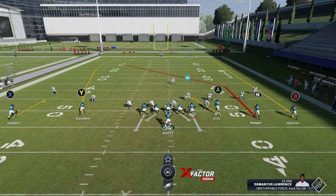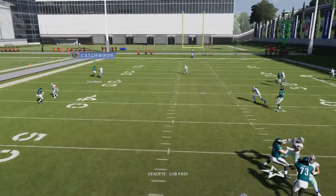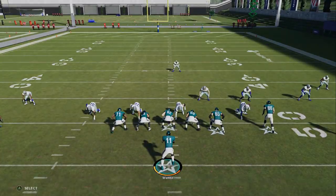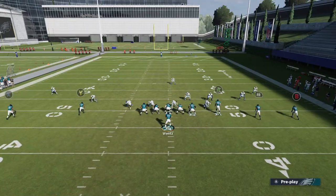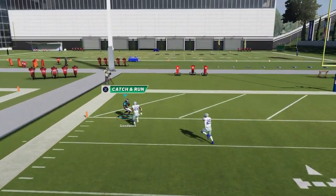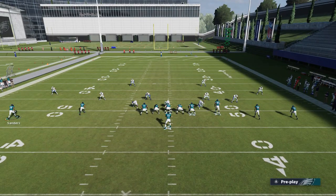The only thing it wouldn't really have success against man-coverage-wise is cover 2, because there's going to be a safety waiting over the top. But an all-out man blitz or a cover 1 — the route is just designed really well. It's one of the best routes in the game and one of the glitchiest ways to use it. For the naysayers, I do have this set on All-Madden competitive. The second you try it you're going to realize how easy it is. This is a super easy play that everybody should be able to run — just pitch and catch. The hard part is getting a good throw because you have to get the ball out there, but it's insane how easy this is.